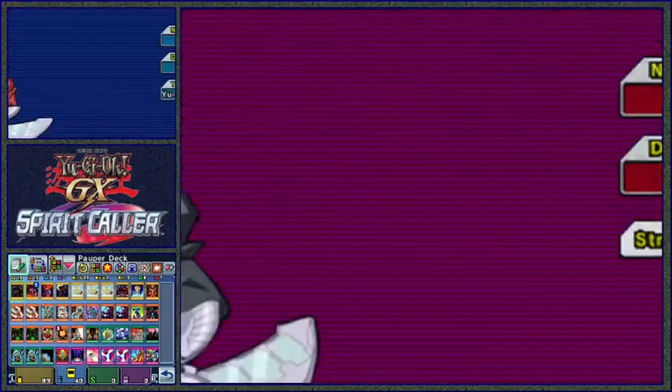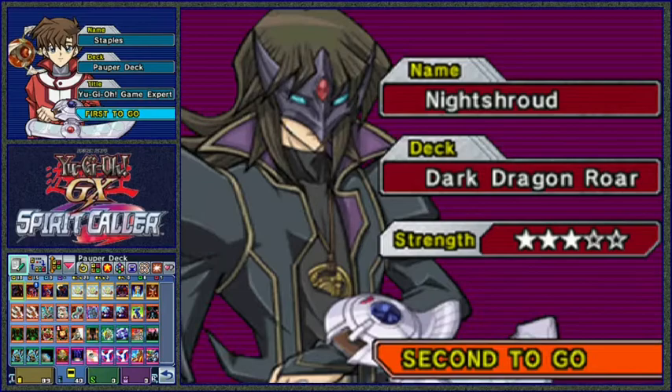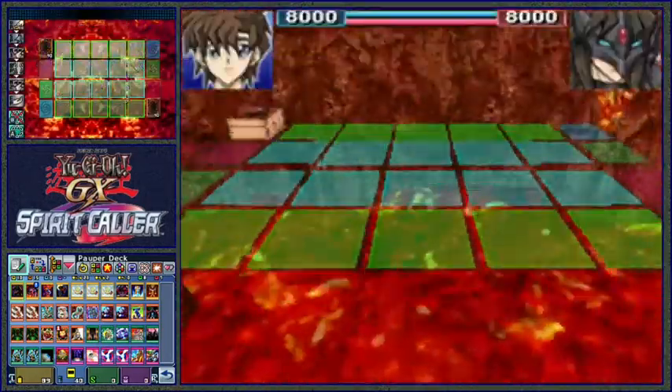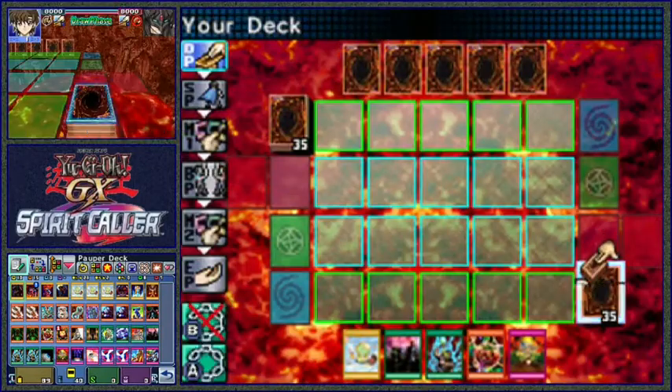Oh! I forgot to modify my deck with that extra copy of Zombie Dragon. If we lose the game because Zombie Soldier - or whatever its name is - is 100 attack points weaker than Zombie Dragon... ooh, look at that background! Let's just swap these around again. There we go - let's see what we're doing.